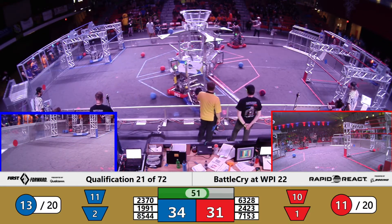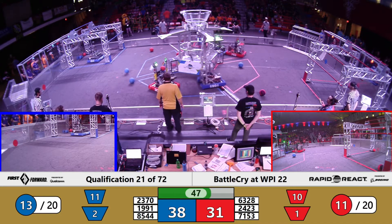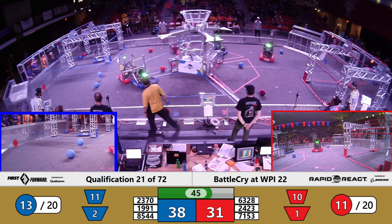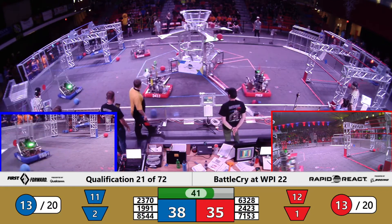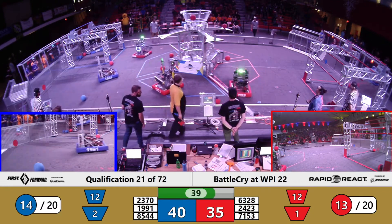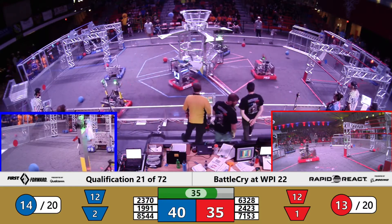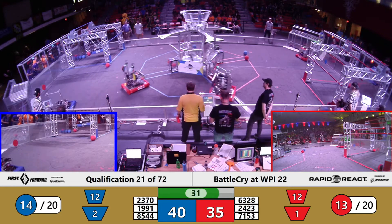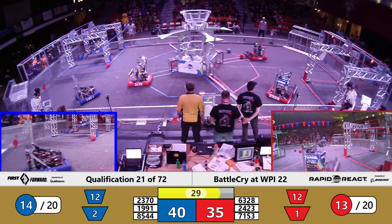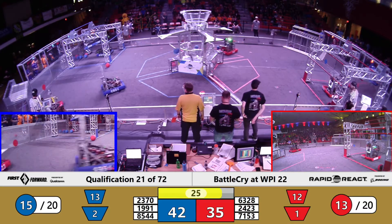Some heavy defense over on the red alliance from 71-53 over on 23-70. One, two more for Mechanical Advantage. One more up for the Eyebots. Reinforcements already on that mid-bar climb, getting a head start. Eyebots trying to bring that shot. 5 points with 30 seconds — it's going to come down to the climbs on this one.